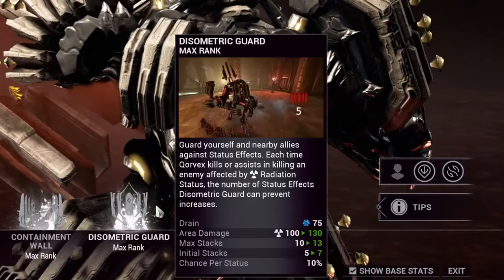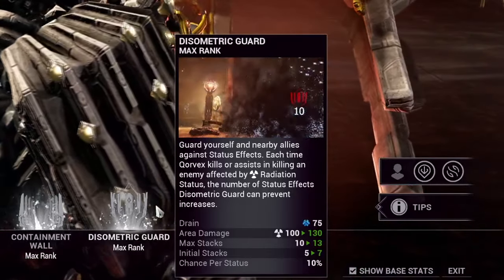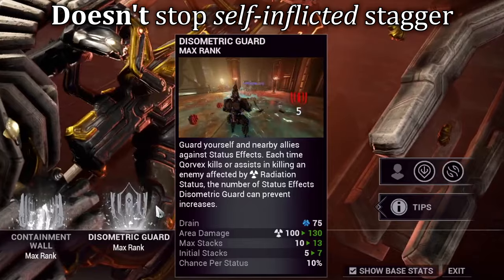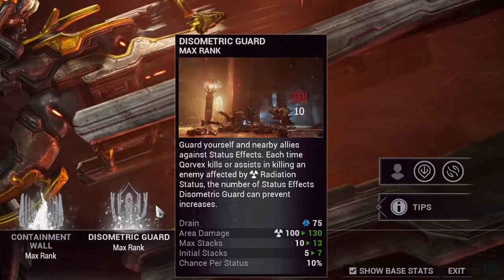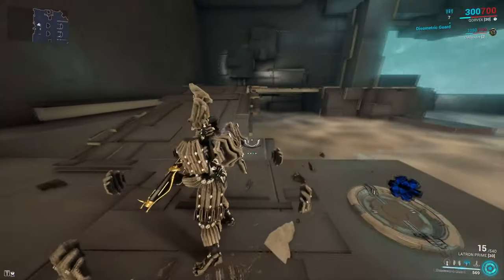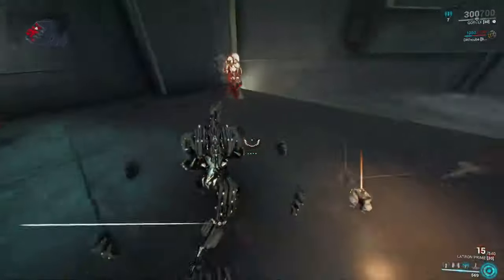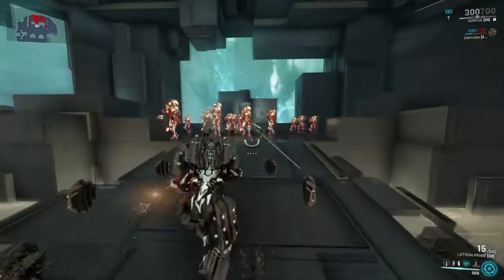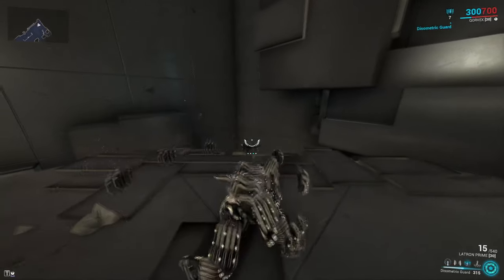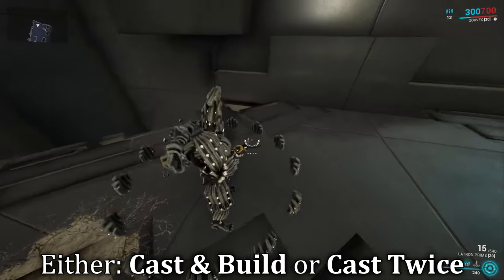Corvex's third ability is Disometric Guards, and I sorely misunderstood this at first. It was briefly mentioned during a dev stream that it would protect you from certain statuses like knockdown and magnetic, but it actually covers all 13 usual statuses in Warframe — which I've tested and can confirm. Not only does it stop all of these from propping on you, but when cast it can also extend to any teammate within affinity range, making it a great protective tool in squads. Getting kills or assists on enemies affected by radiation will regenerate and build up the stacks. A quick tip: the first cast always gives you half the total stacks, so cast it twice to get your full stacks ready.